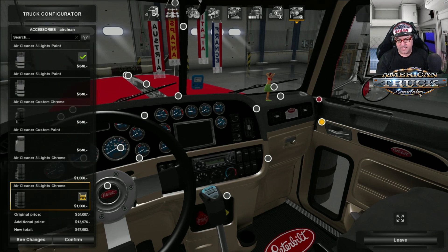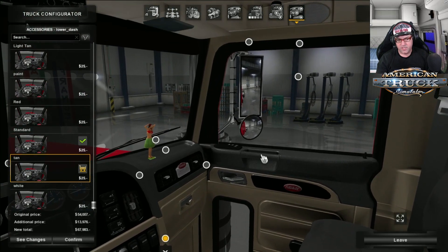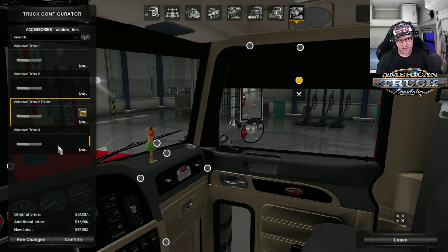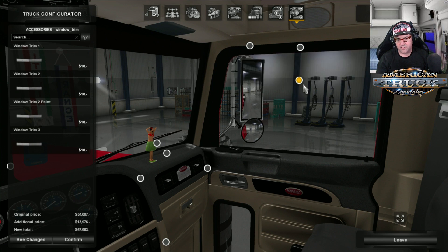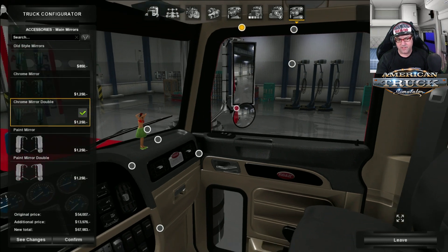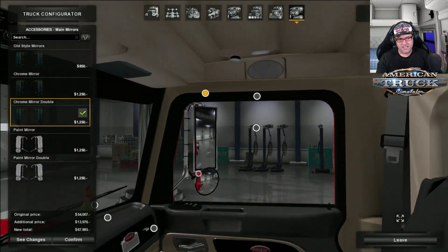The window trim — you can see how much it obstructs your view, so it depends on whether you want it there or not. Side mirror — that works nicely. Main mirrors. Well, I think that is pretty much it. Let's go and confirm this truck.